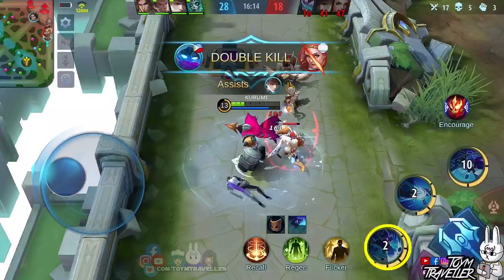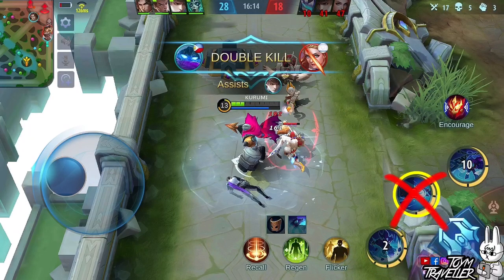Set your first skill to max level first. Prioritizing this makes the base damage of this skill higher and the cooldown lower, meaning the enemy will be receiving more damage from this skill. Prioritize the second skill less, as the first skill is what you need for damage dealing.